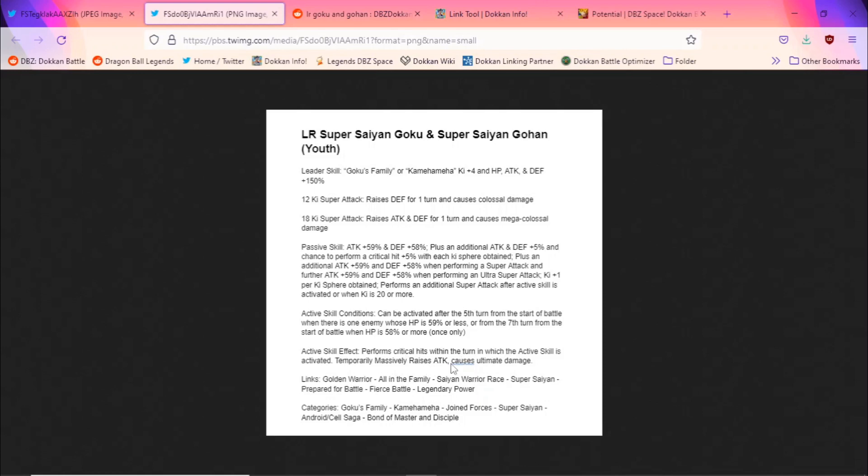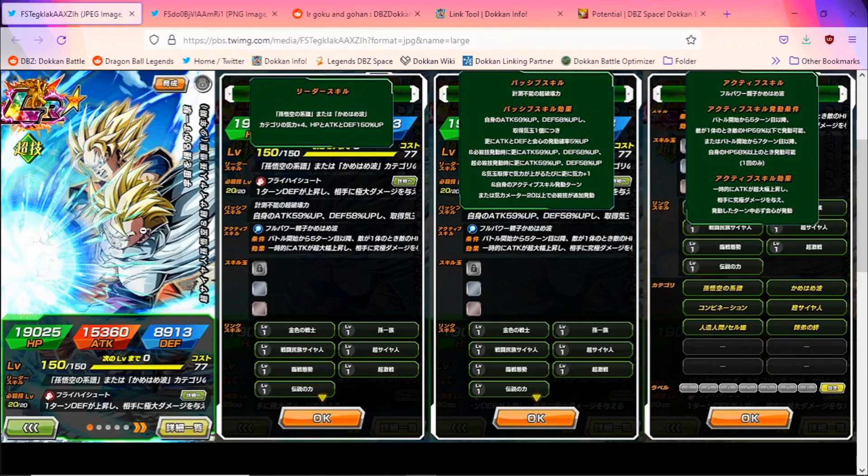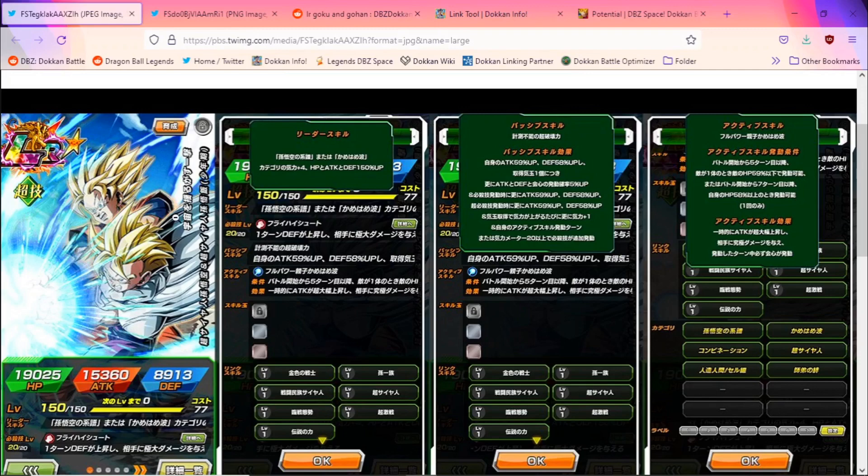The active skill effect performs a crit within the turn, temporarily massively raises attack, and causes ultimate damage. Link skills: Golden Warrior, All in the Family, Same Warrior, Super Saiyan, Prepare for Battle, Fierce Battle, and Legendary Power. They're missing Kamehameha. Categories: Goku's Family, Kamehameha, Joint Forces, Super Saiyan, Android slash Cells Saga, Bond of Master and Student, and Saiyan. I feel like there should be a Mastered Evolution category because this is Goku and Gohan who've mastered the Super Saiyan form, even if this is a bit of a what-if scenario.